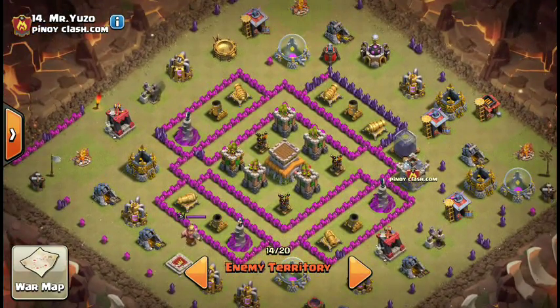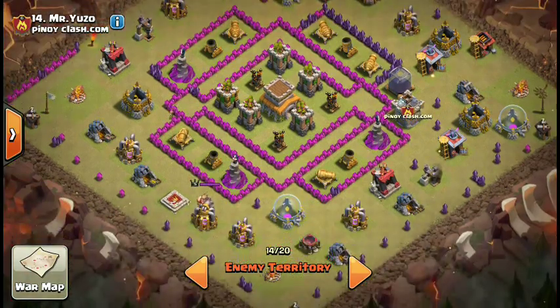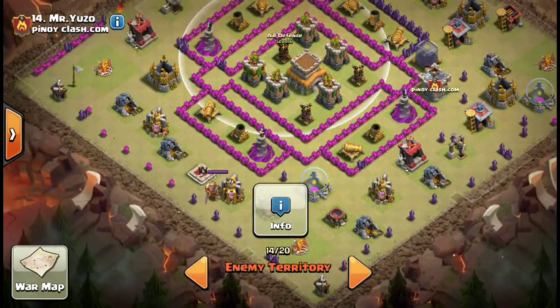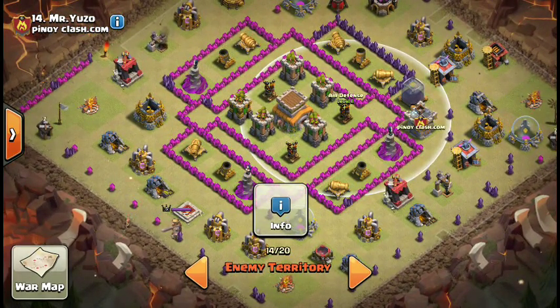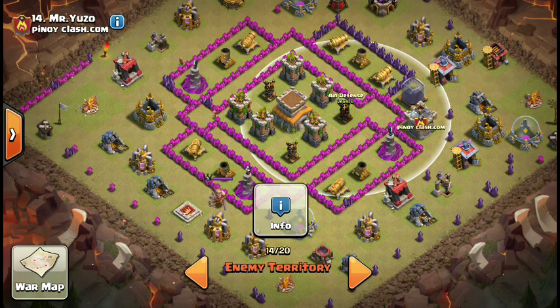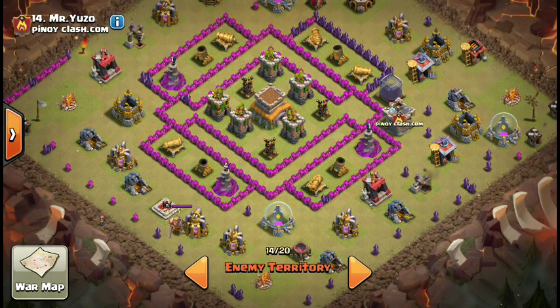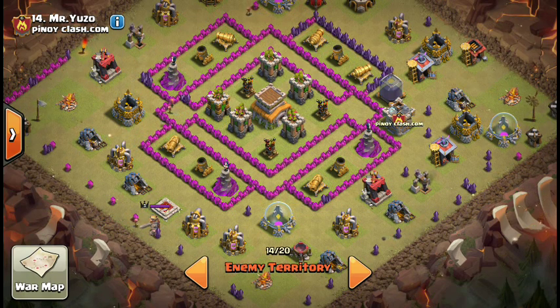Moving on to base 14 — I'll get three out of this one. This would be a good base for a GoWipe attack or a GoLo-Wipe, depending on which side you attack. There are a lot of archer towers in the core with the air defenses — the space just screams don't attack me with dragons. I think Bleach saw something like this a couple wars ago where he took out an archer tower along with one of the air defenses. So yeah, don't dragon raid this base — do a GoWipe, or hog it.